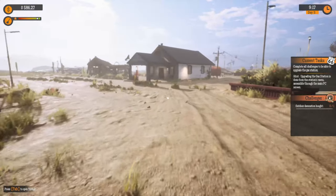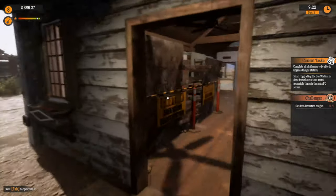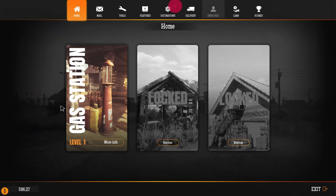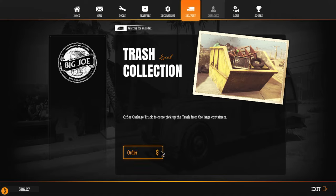Let's go see if we can get the garbage picked up because that one dumpster is completely full. And if we're going to keep working on the warehouse after hours, we're going to need it open. Delivery — let's get the garbage pickup.